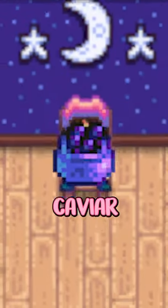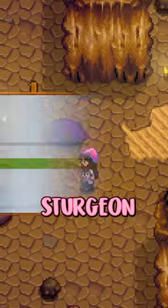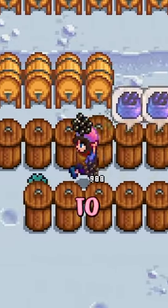Then get yourself a fish pond to check off the caviar. Fish ponds, although mostly useless, are super cheap to make. You want to place a sturgeon in your pond. If you keep them happy, you'll eventually get sturgeon roe, which you can pop into a preserve jar to make some caviar.